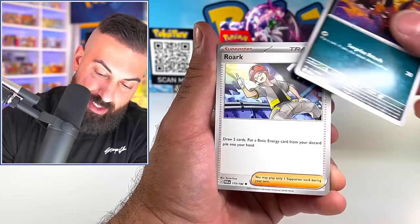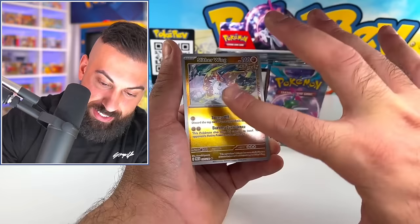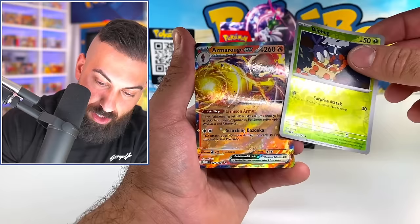Pansear. Simipour. There's an ancient type Slitherwing - it kind of fades out like sandy and stuff. That's pretty cool. Blipbug. Alvaroosh EX - not bad, we'll take it.